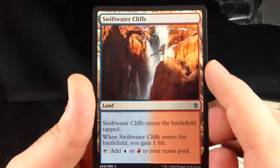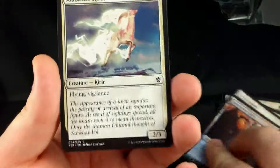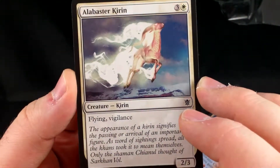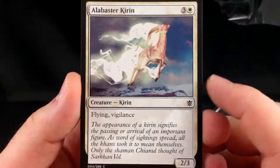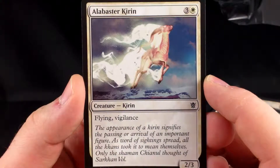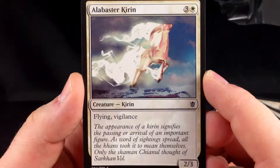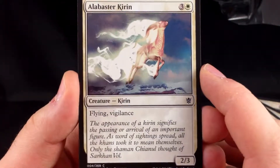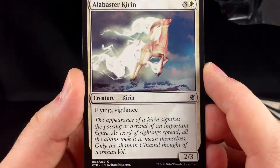Our mana fixing is Swiftwater Cliffs. And the last card is Alabaster Kirin — 3 and a white, a 2-3 with flying and vigilance. I like this card a lot. Any flyers, any creatures with evasion are good. The fact that it has vigilance and can block morphs and kill morphs makes it even better. I think this is one of the better creatures in the set — very, very good, at least it was very good for me.